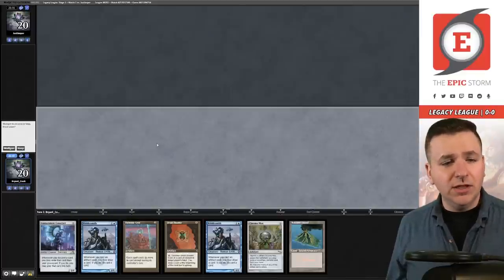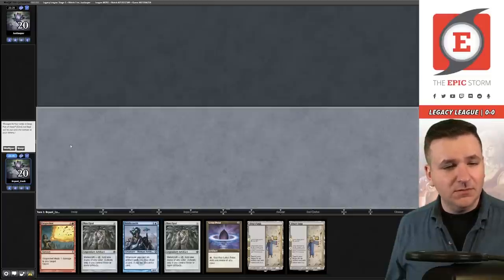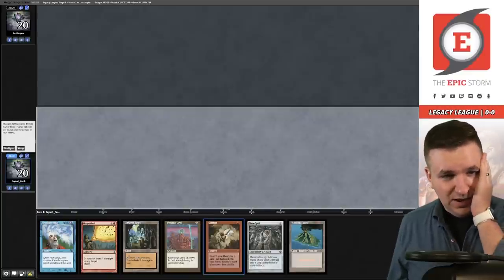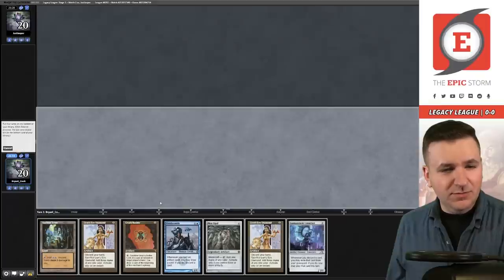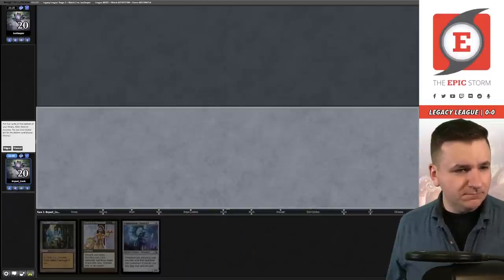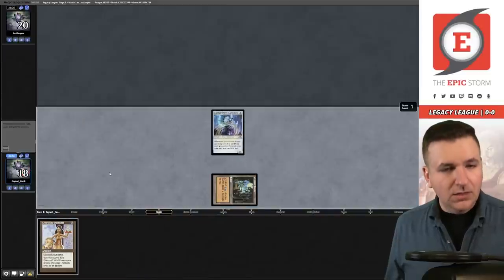Game two, we're on the play. We have access to a turn-one Defense Grid but nothing else really going on — I think we could probably do better. I'm going to mulligan. Going to three — I can gamble for Echo of Aeons but it doesn't do anything else. Going to keep. This is the best hand I've seen so far, not even close. Pass. Wisely they're holding up Red Elemental Blast. My best draw is probably something like Defense Grid — you can tell they're holding open the Pyroblast.